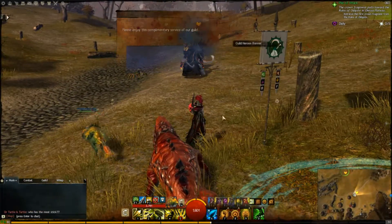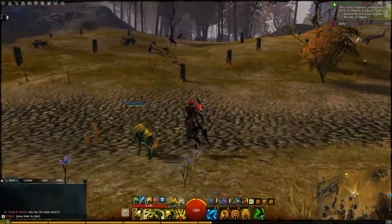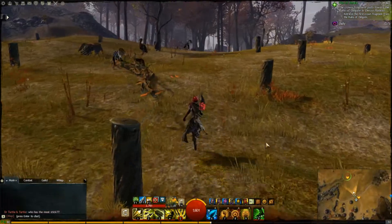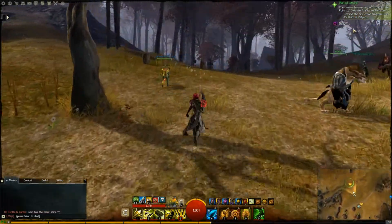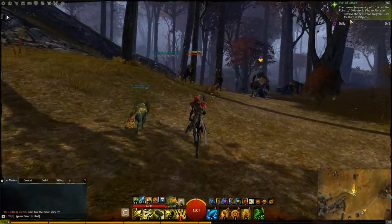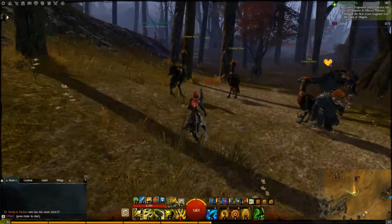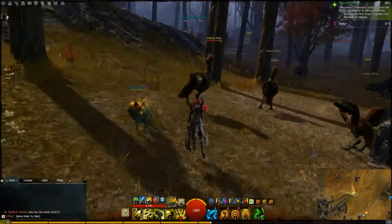There's a nice banner right here and I'll take that. Looks like I'm just heading up to where this heart is. Create the first crown fragment from the ruins of Oldgate. There's a bit of stuttering there.